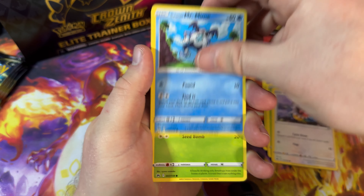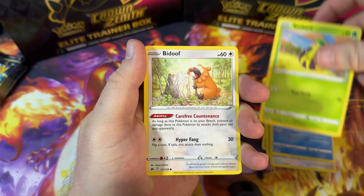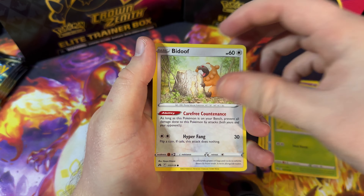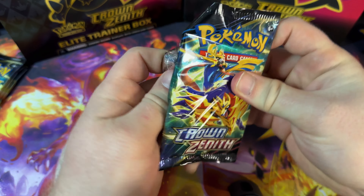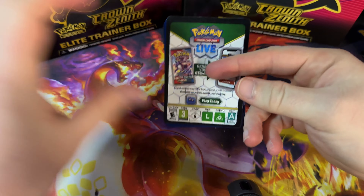Solrock, Rare Candy, Luxio, Energy Search, Riolu, Yungoos, Cherubi, Starly. Hey, we got a Pikachu again! We've doubled up, but this is such a cute card I do not mind at all. We're finishing with Leon — awesome. I love these cards with the signatures on them.